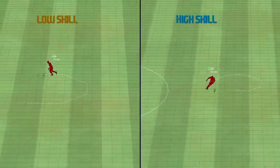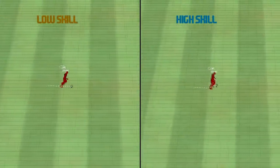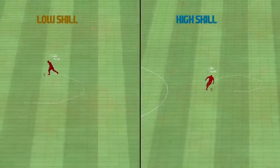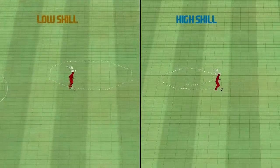The next video shows one example of how we are testing that the dribbling attribute has the effect that we want. You can see here the difference in turn and circle between a low and a high skill player. The high skill player being able to play his animations faster and link two animations together quicker but also keep the ball closer. This allows him to play consecutive turn animations much quicker and thus complete a circle earlier.